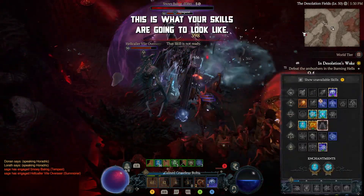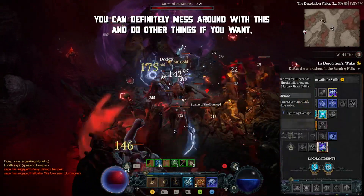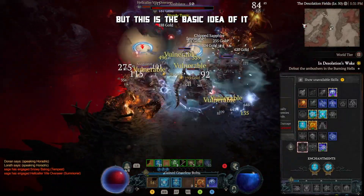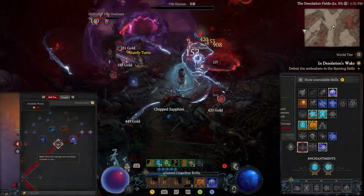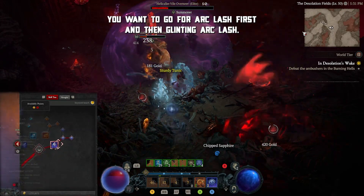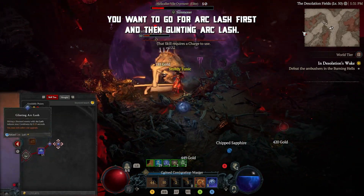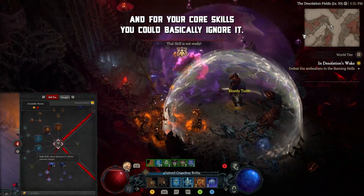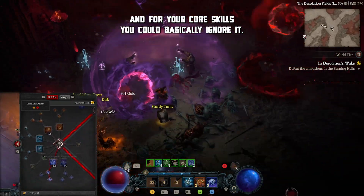This is what your skills are going to look like. You could definitely mess around with this and do other things if you want, but this is the basic idea of it. I'm going to show you my skill tree. When you're first leveling up using this build, you want to go for Arclash first and then Glinting Arclash so that you get your cooldowns. For your core skills, you could basically ignore them.